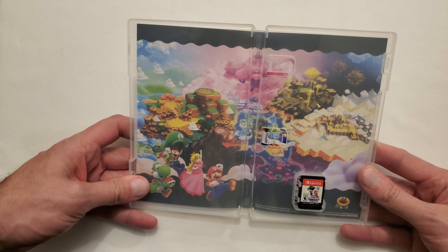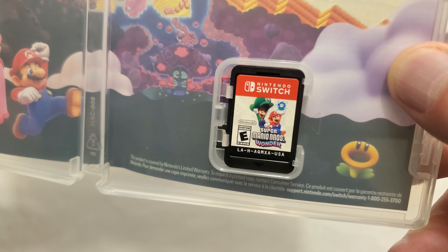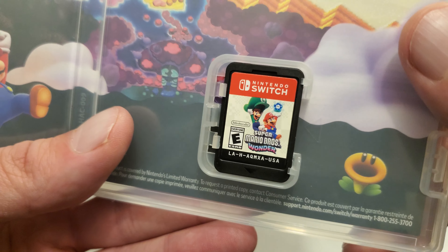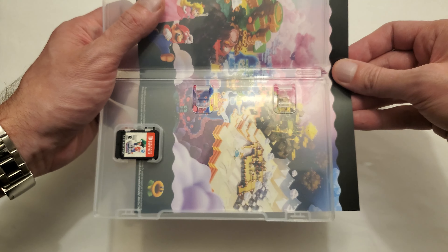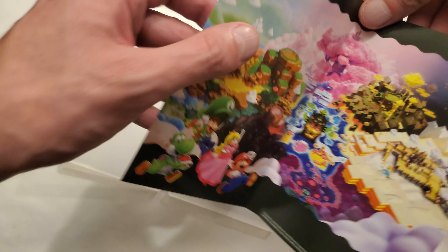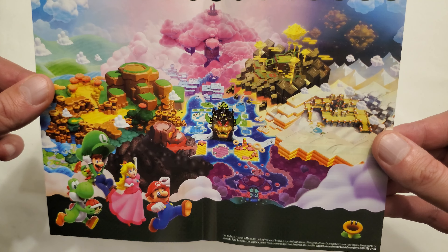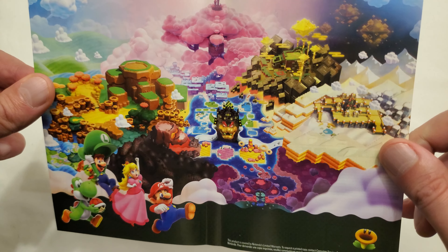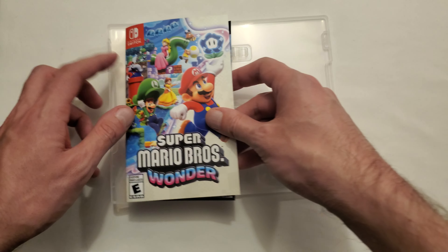Oh, that's nice! We've got the cartridge with Mario and Luigi. I feel like they could have had a little bit of background art instead of that white backdrop, but we've got some background art on the cover and that looks beautiful — the whole world right there. It kind of reminds me of Minecraft with all the blocks.